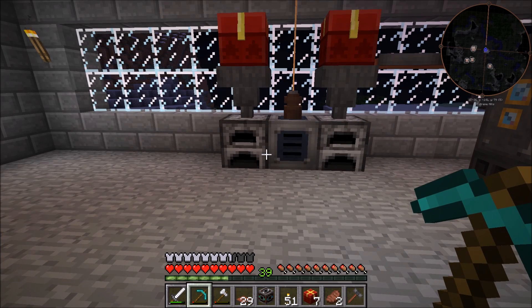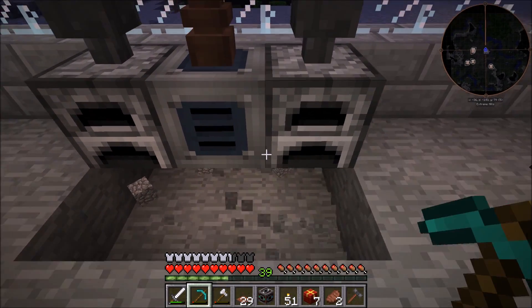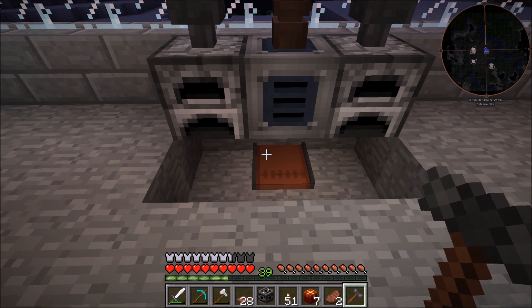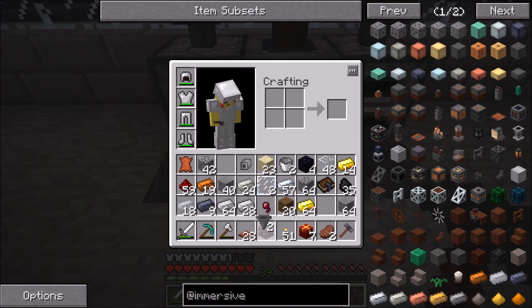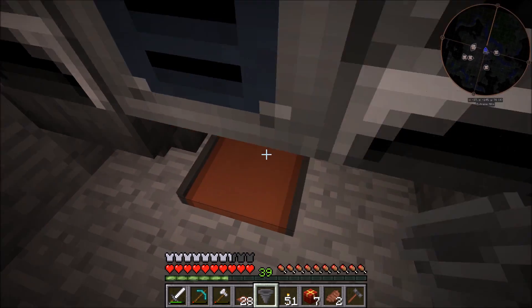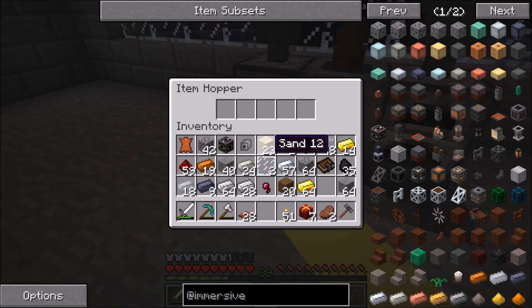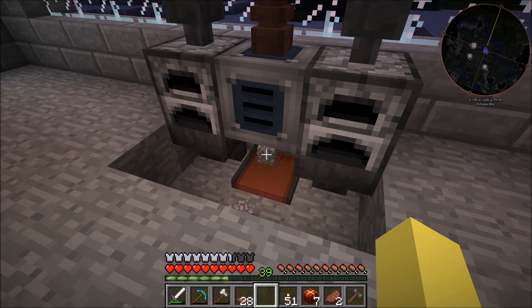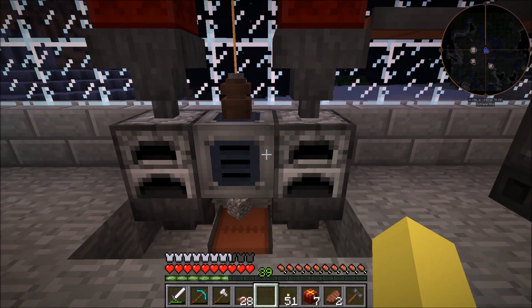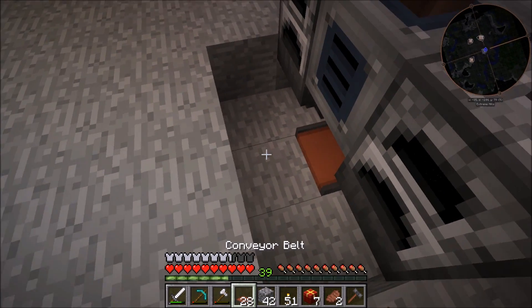We need to start right over here at the furnaces, since this is where we'll be getting the items onto the conveyor belts. I'm going to dig out right below these. I realized I can just put hoppers down and have them drop directly onto the conveyor belt. You shift right-click onto the side of the belt — it's a little annoying because the block is smaller than a chest — but you can see it drops items out one by one onto the conveyor belt, which works perfectly.